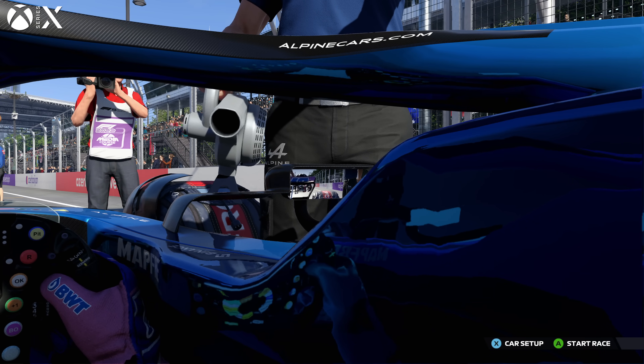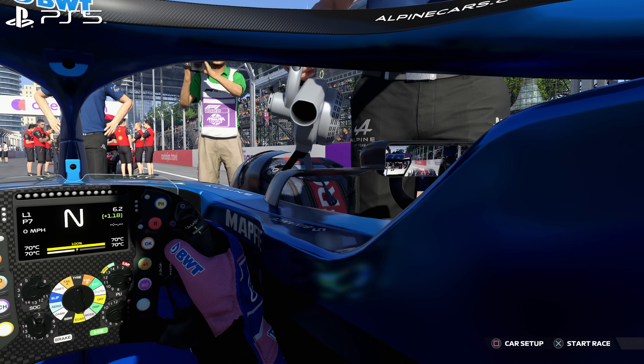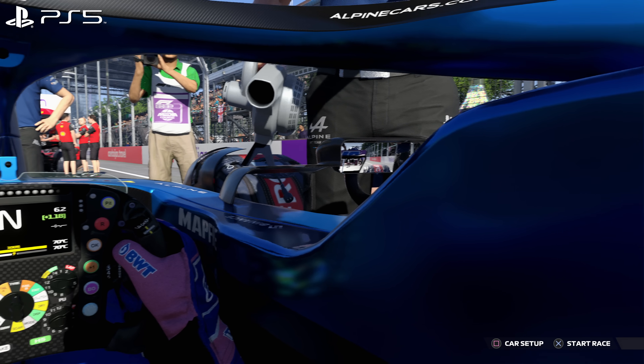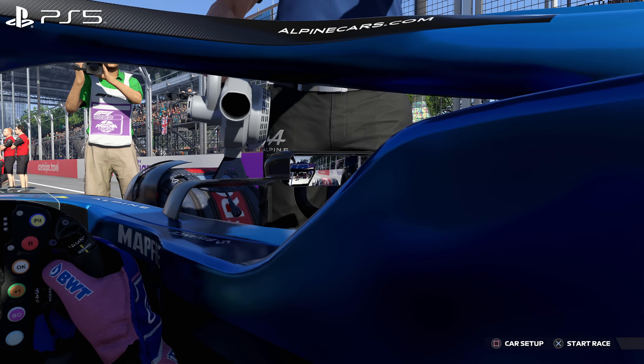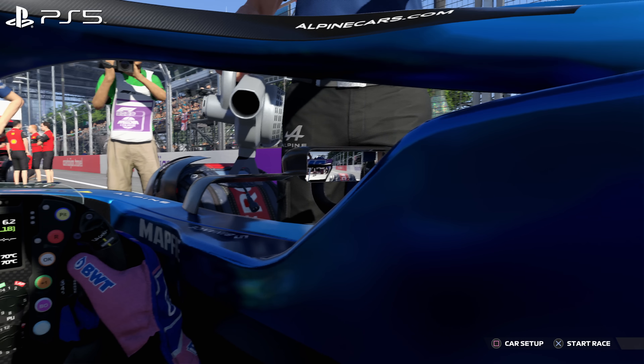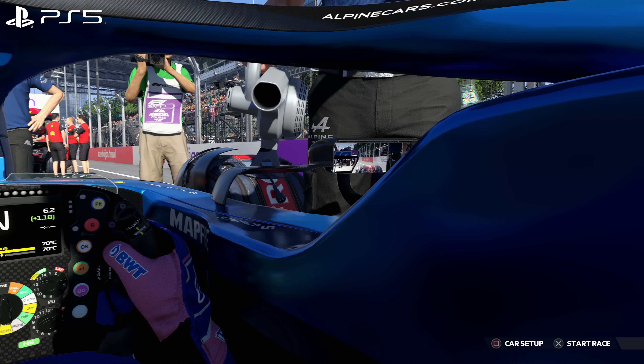On Series X it's a true sign of ray tracing in effect and looks pretty great. But on PS5 it's a different story — the reflection of the steering wheel appears at first but then disappears and rematerializes based on screen space information. In other words, a classic sign of SSR. One minute it's reflected across the side of the cockpit on PS5, but once it's out of view of the player it fades away.